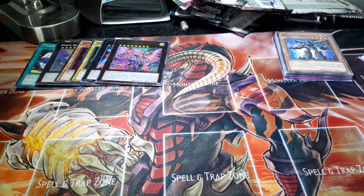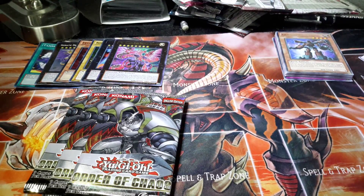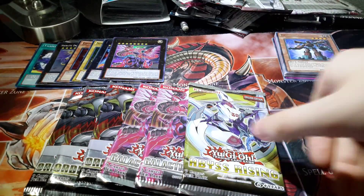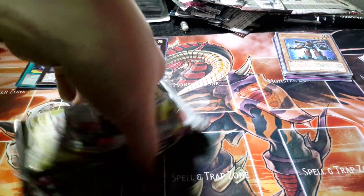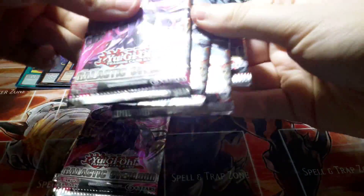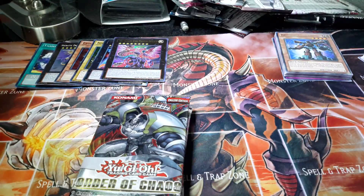That's going to be quite a bit of photon shockwave and Galactic Overlord, but for this one we have — we actually have three Order of Chaos, two Galactic Overlord, and the last Abyss Rising pack of the pack opening unfortunately. So let's put them in the opposite order so that we've got the most to the least. Let's get started.